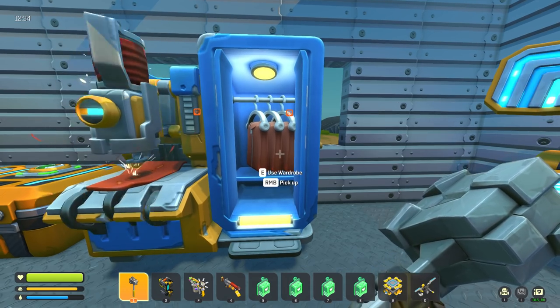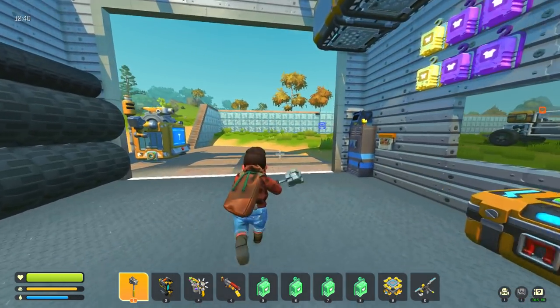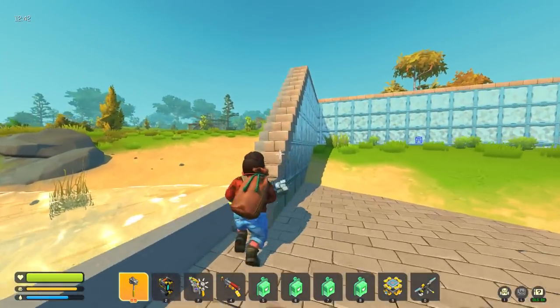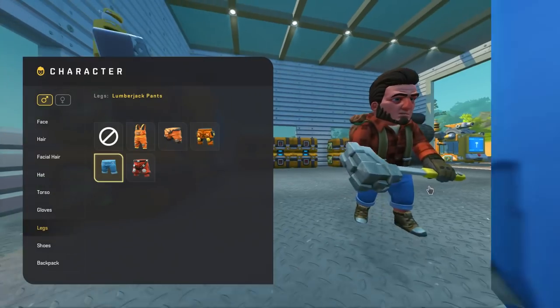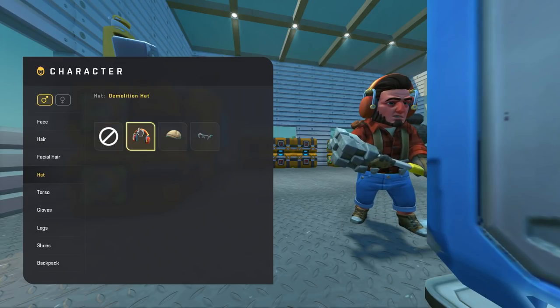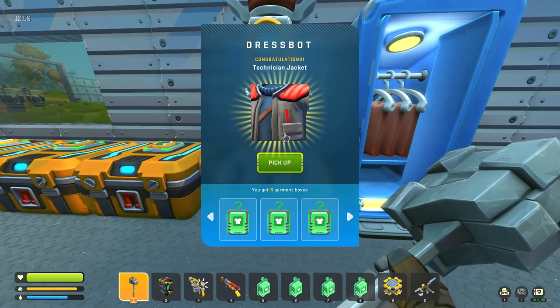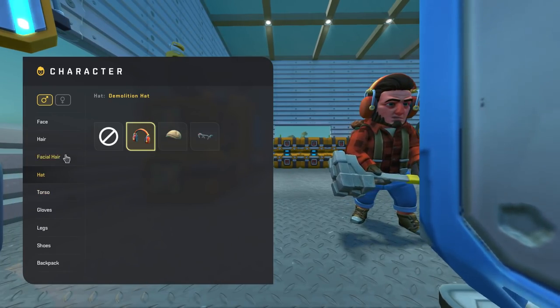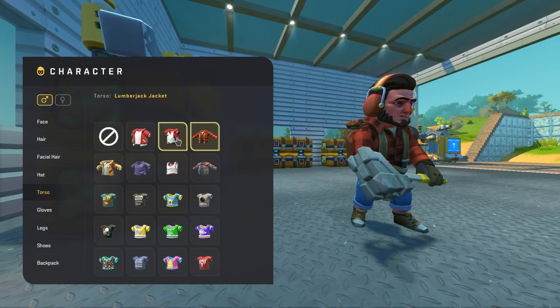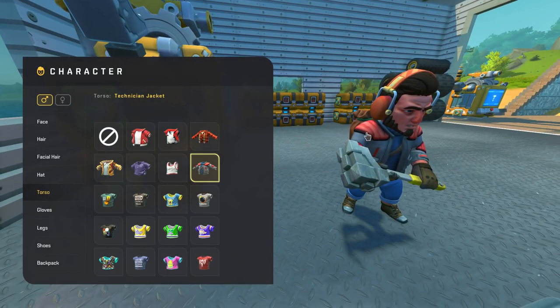Why did you roll those pants — are you going through deep water when you're lumberjacking? I mean this is a pretty cool set, I'm not gonna lie. We don't have the headgear yet but it's still a pretty cool set. We could put the demolition hat on — yeah that looks sick. I'm gonna change these pants though. Technician jacket — oh boy, this is just getting better and better the more stuff we unlock!